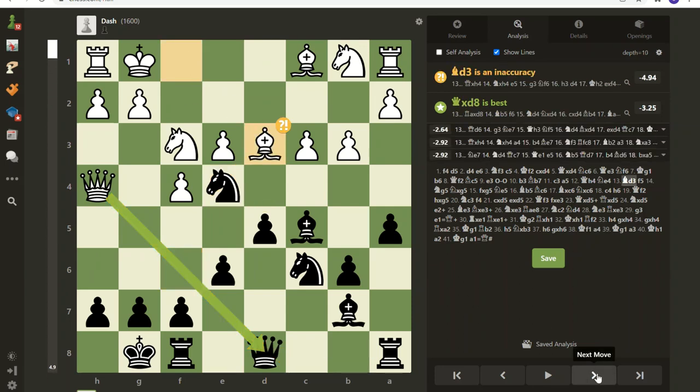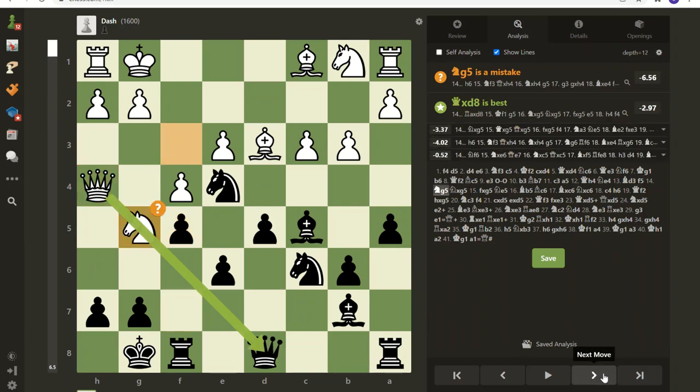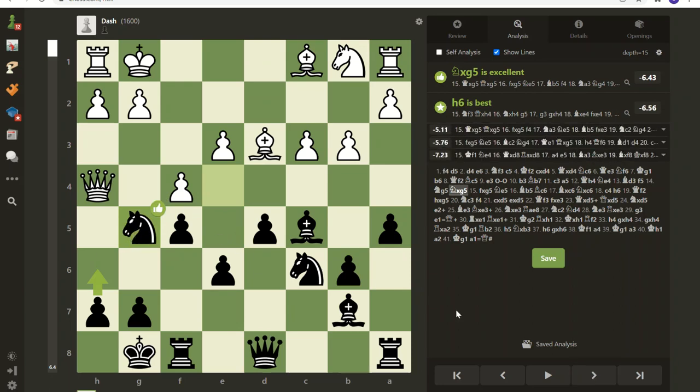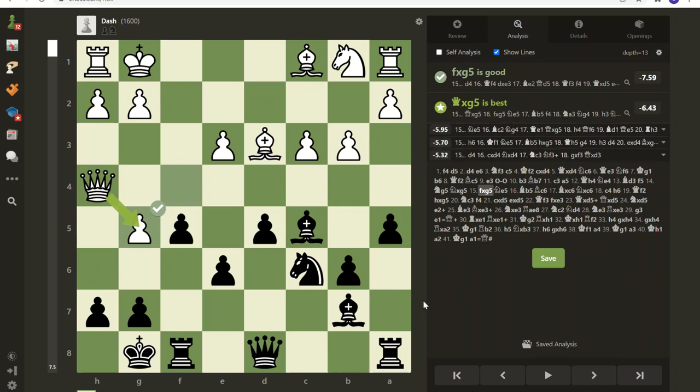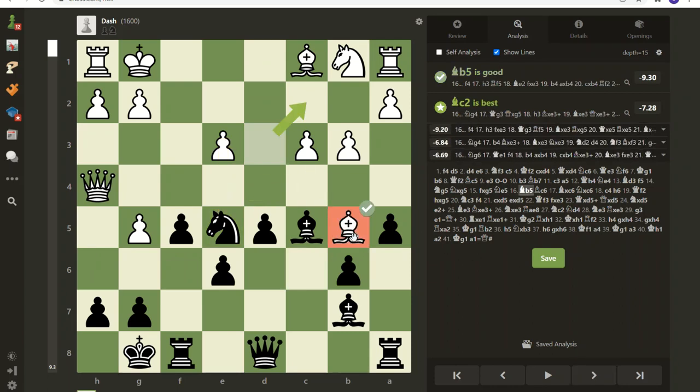Dash 1600 does this and I got a little too excited - I wanted the queen exchange because my queen is still on the back rank while this queen is actually doing something. I was going to develop the rook and have my rooks connected, that's why I wanted the queen exchange so bad. I do not like a piece in my half of the board so I take that out. Now this queen is undefended - Dash's big downfall is getting the queen out too early. Now I've got it pinned.